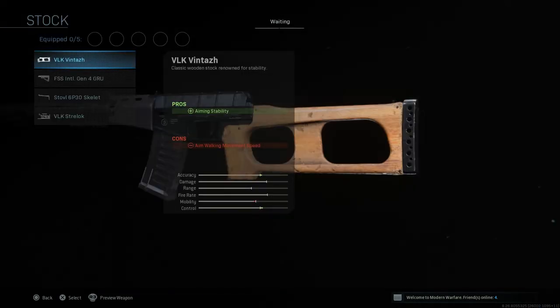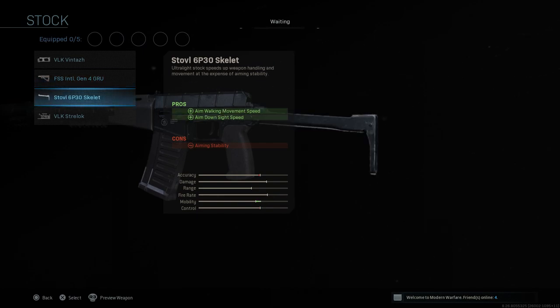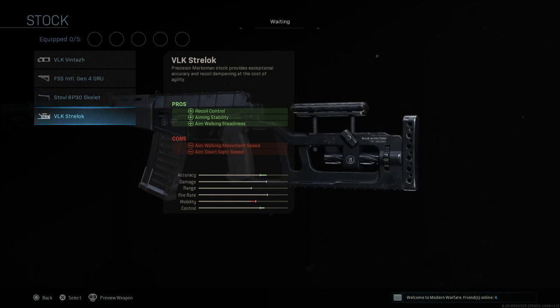For stocks, we have the VLK Vintage stock, we have the FSS International Gen 4 GRU, we have the Stovall 6P30 Skelet, and then we have the VLK Strelock — so four stocks.